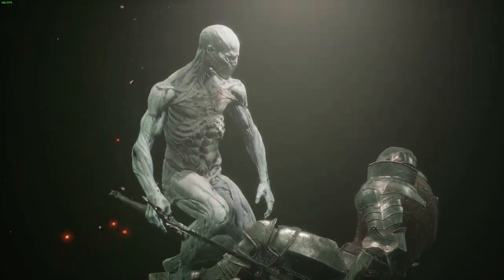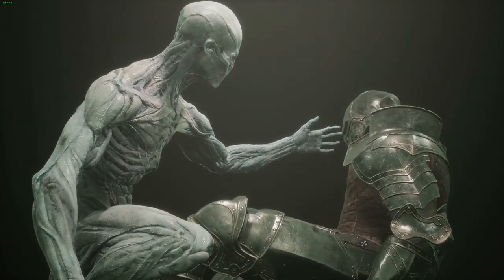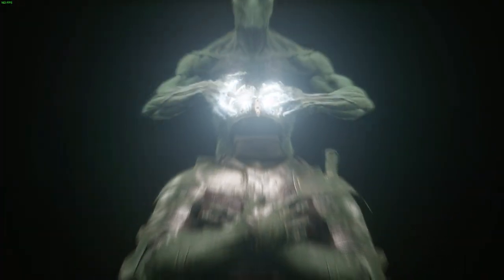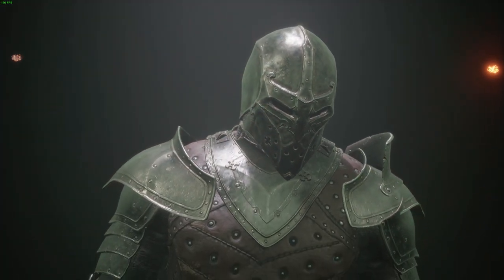Especially when you're going against some of the bigger enemies that have long weapons. The AI is surprisingly easy to cheese — basically all you have to do in this game is get one or two strikes in, dodge back, one or two strikes, dodge back. That's kind of the gameplay mechanic that made Dark Souls famous, but it's really prevalent here in Mortal Shell.